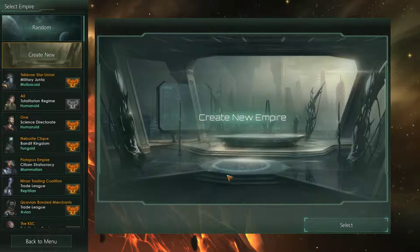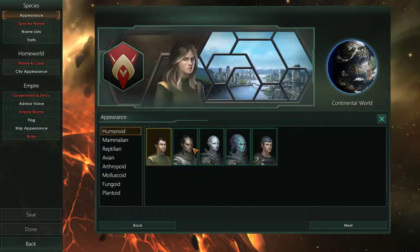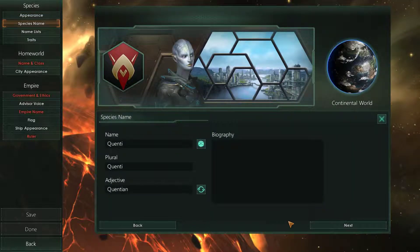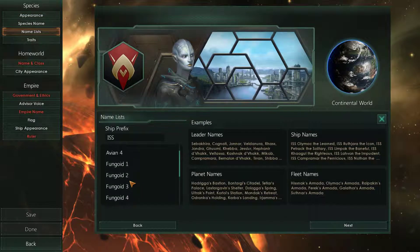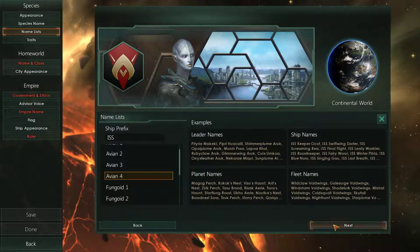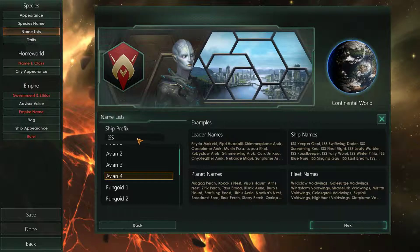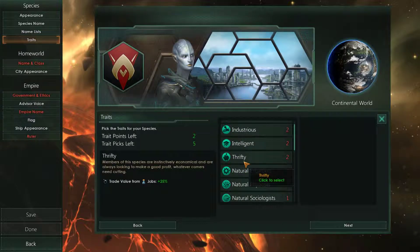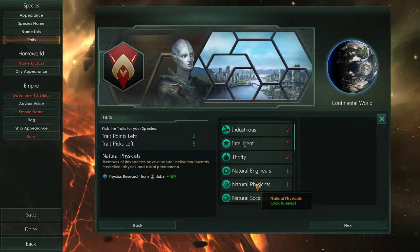Today we're gonna be having more of an isolationist aspect. Since we're going for isolationist, we should be picking traits towards it.